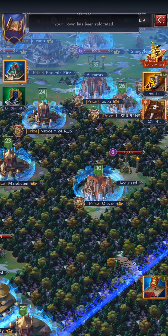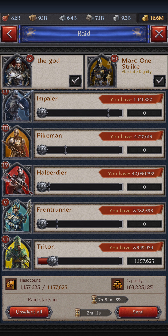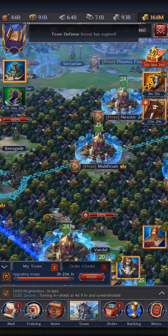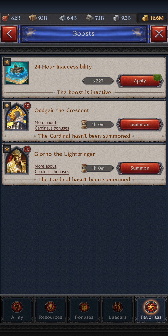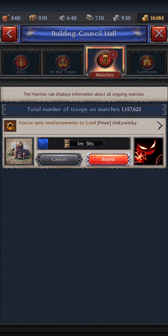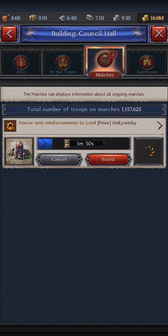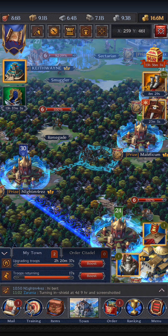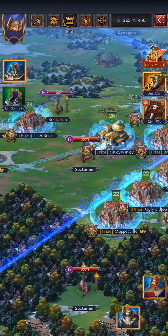If you are going to raid someone, make sure you're all next to each other. If you are over here, move. You're going to join the raid and use your biggest troops — I have tier 6, it will take 2 minutes to walk. The shield will drop; go to your boost favorites, apply, and you're shielded. You can boost the march so it's really fast.